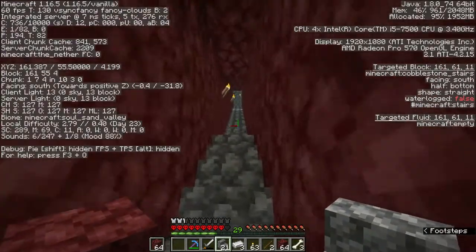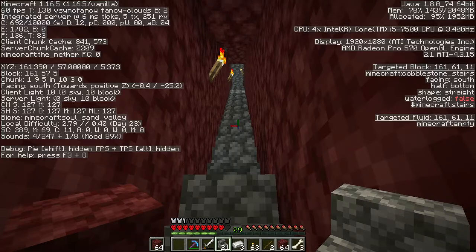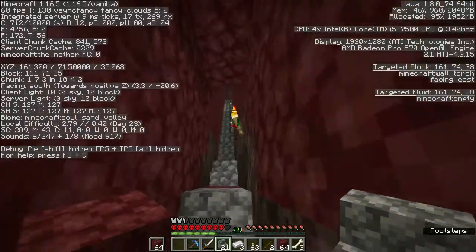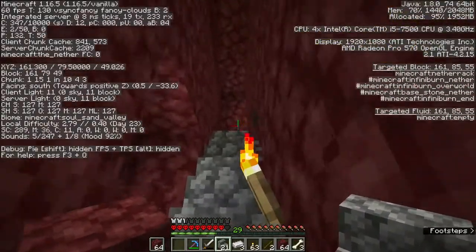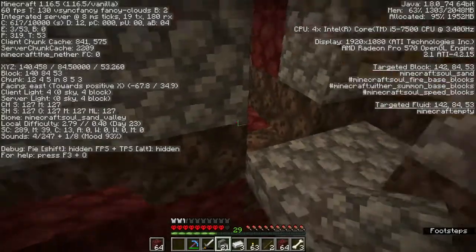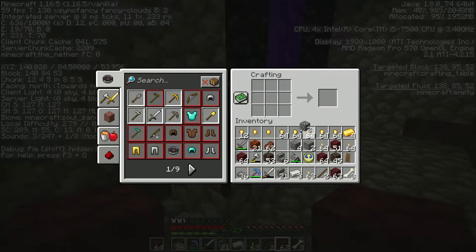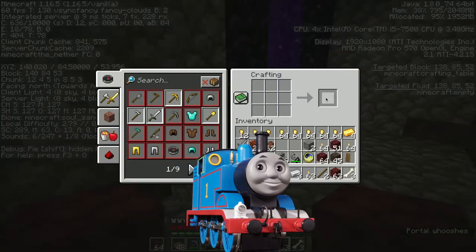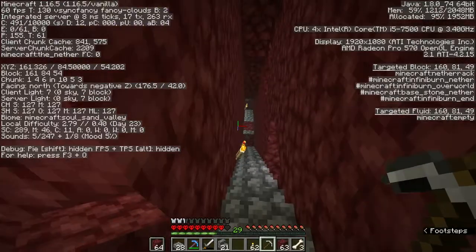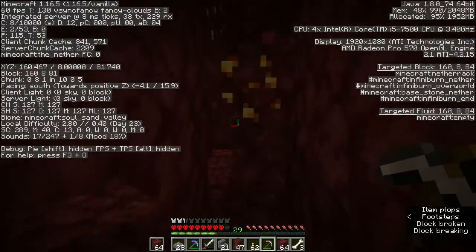Apparently gold will only spawn from 10 to 117, and they generate 20 times per chunk, so it's pretty widespread, which is a good thing. But it's going to be a little bit of a challenge to find it on the same level as the netherite. So what we're going to have to do is just go on a straight line at level 8 and dig up to 12, and we'll just see what happens — go in a straight line until we can't go any more.